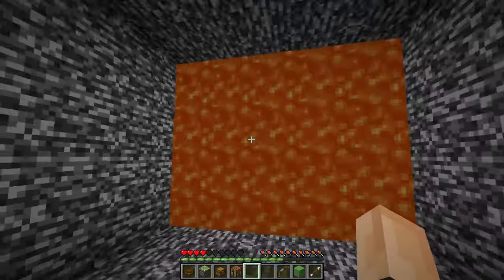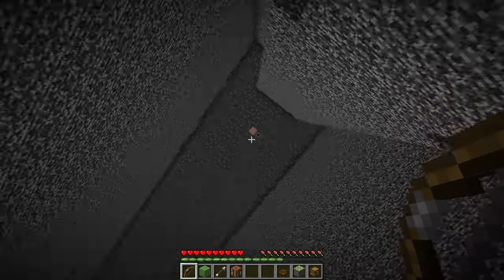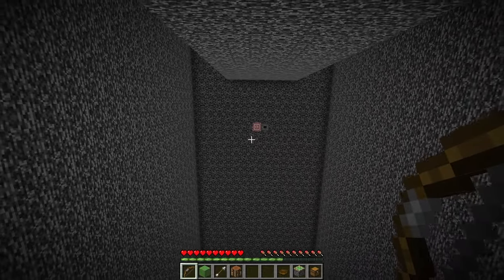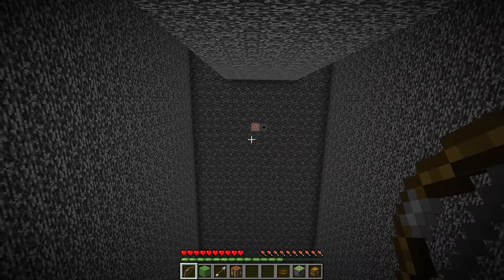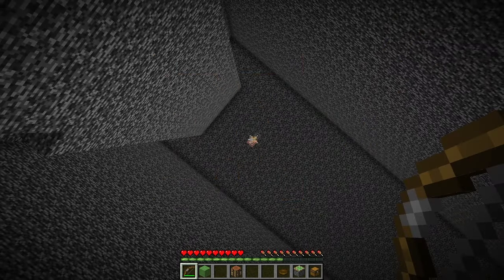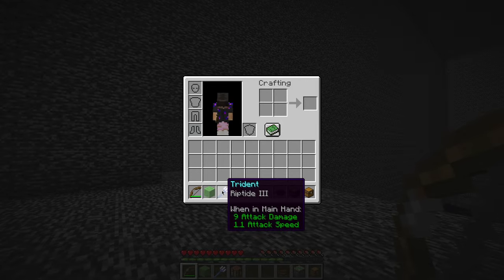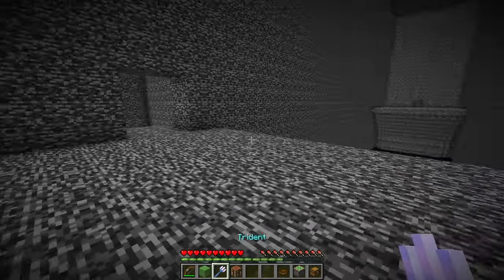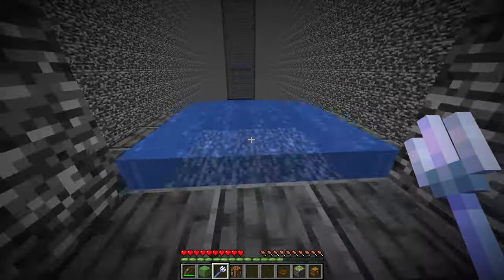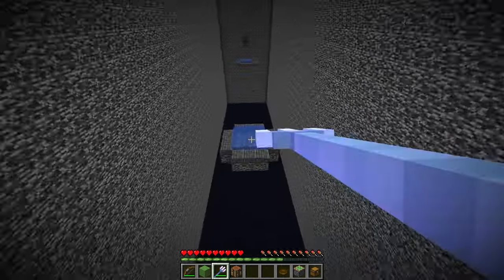I didn't understand what to do with the bow and arrow until I looked up and immediately saw the answer — there was a target with a dropper next to it, so if I shot the target block, it should dispense whatever is inside the dropper. I lined up the shot and hit it dead on. I waited for the item to fall, and it was a trident enchanted with Riptide 3. I knew exactly which part of the stage I had to use it for, so I ran to the big hallway — I had to do this on the first try or I'd fall into the void.